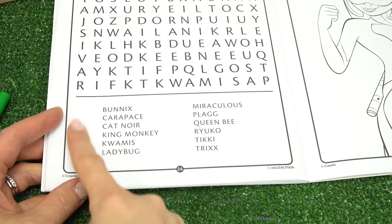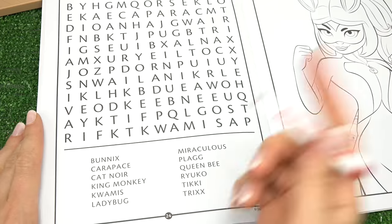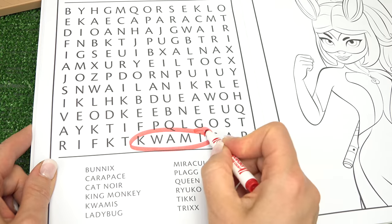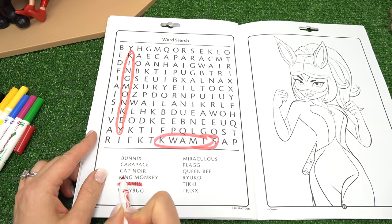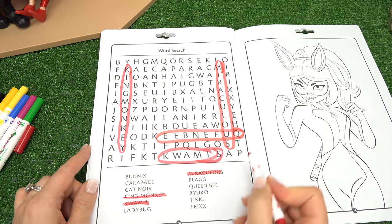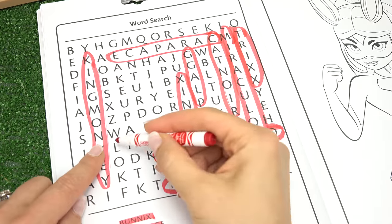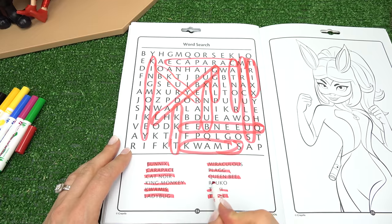Let's do a word search. Here are all of the words we need to find. Pause the video again if you want to find them all on your own. I'm going to do the red color. First one I see is Kwamis right here. And let's keep going. Monkey — that's a very long one. It might be the longest one here, and Miraculous too. They have the same amount of letters. Found Cat Noir. I need to find Ladybug — I feel like this one was the most difficult one. Ladybug, it's going up like that. Tikki. We've found them all.